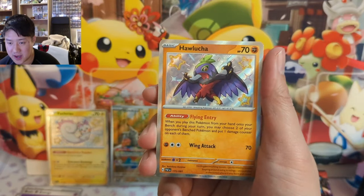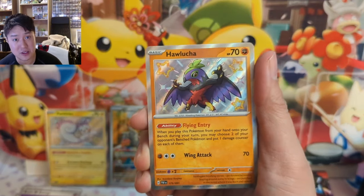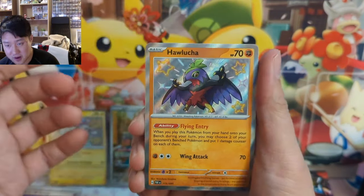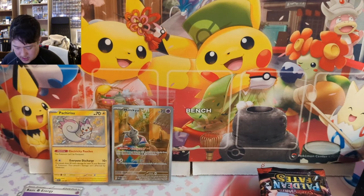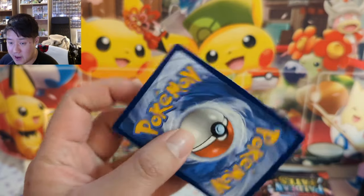No home runs yet. We got another shiny with a Hawlucha. The Pachirisu was cute — just a white and pink — and this Hawlucha is very different. I kind of feel like the colors are kind of random, but I like it.